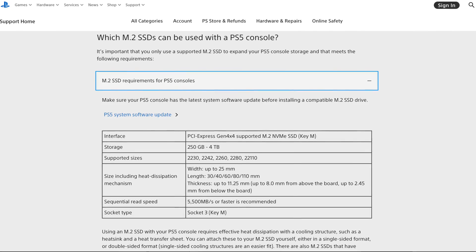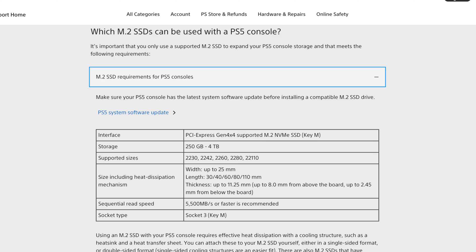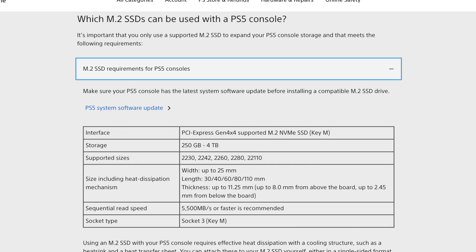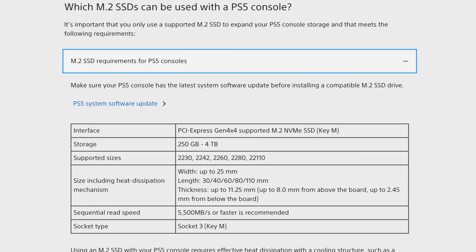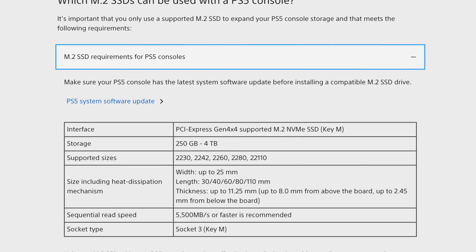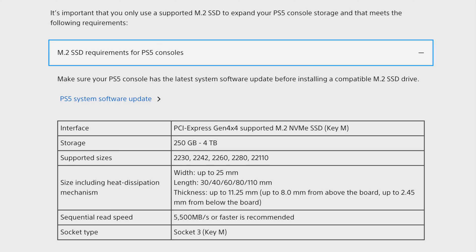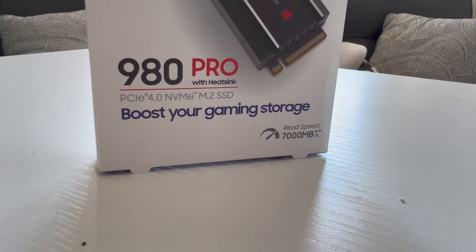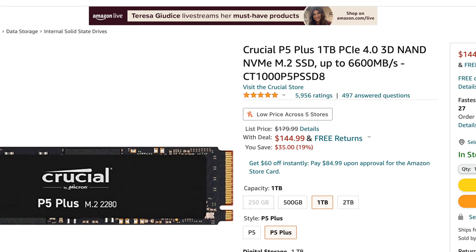On the PlayStation website, when it comes to upgrading to an M.2 SSD, the requirements are basically this: storage capacity can be anywhere between 250 gigs to 4 terabytes, and the minimum read speed cannot be less than 5,500. So anything above that, you're good. The Samsung is rated at 7,000 megabytes per second, while Crucial's is 6,600. Keep that number in mind.